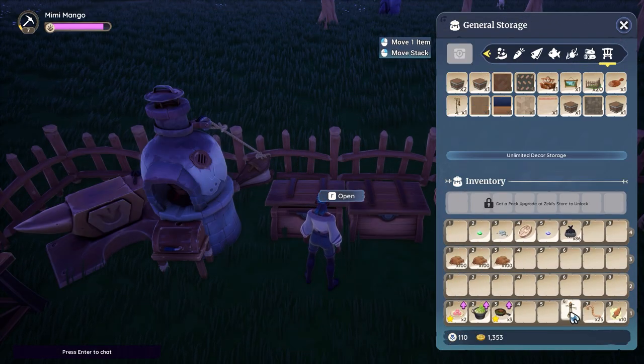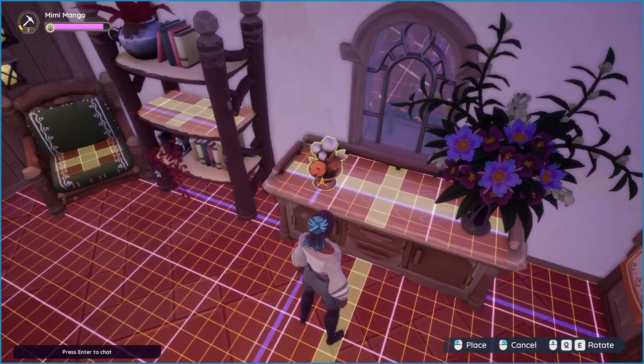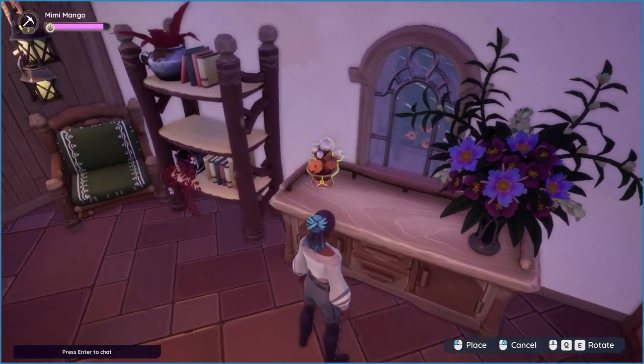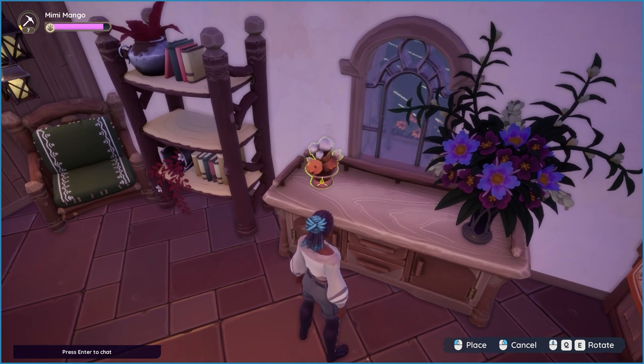Furniture does not count toward your storage inventory count, so craft and store away till your heart's content and build up your furniture skill. When moving your furniture, if you hide the grid, you can get more precise placement instead of using the snap-to-grid feature. You can do this by pressing Z on your keyboard.